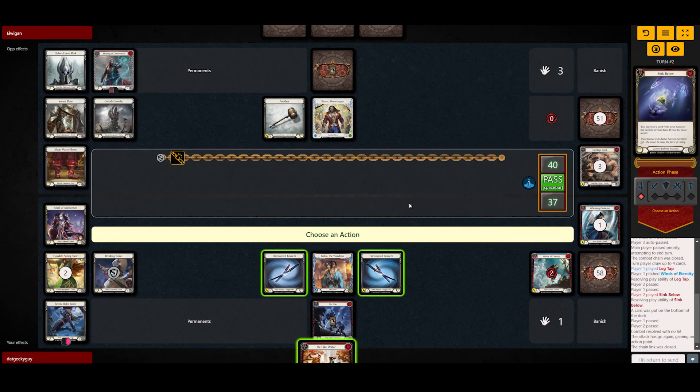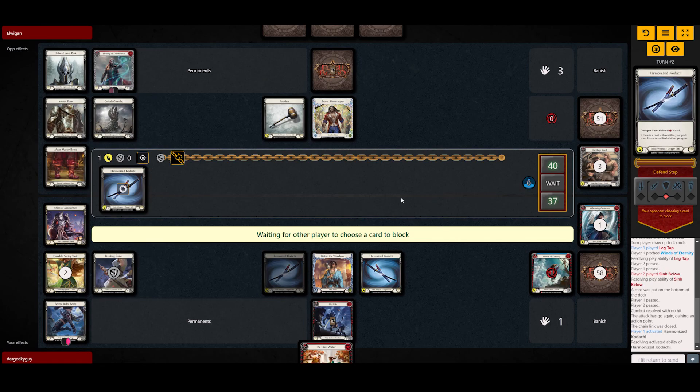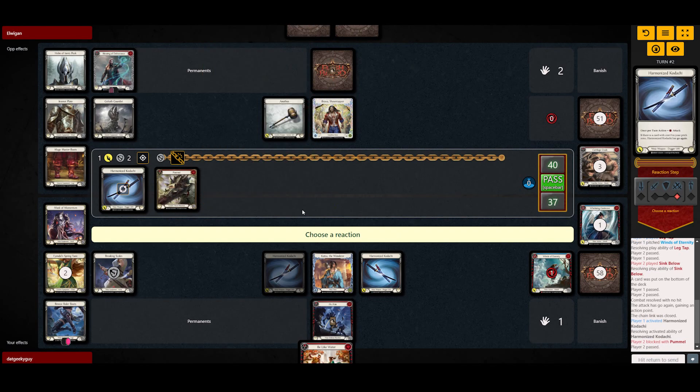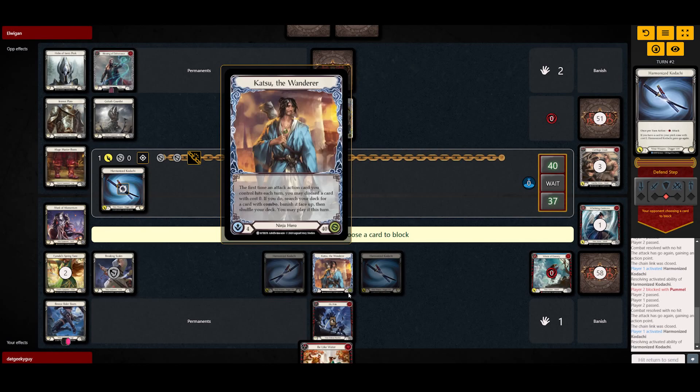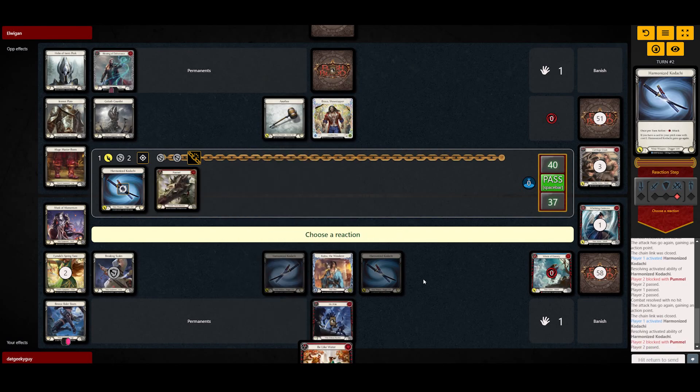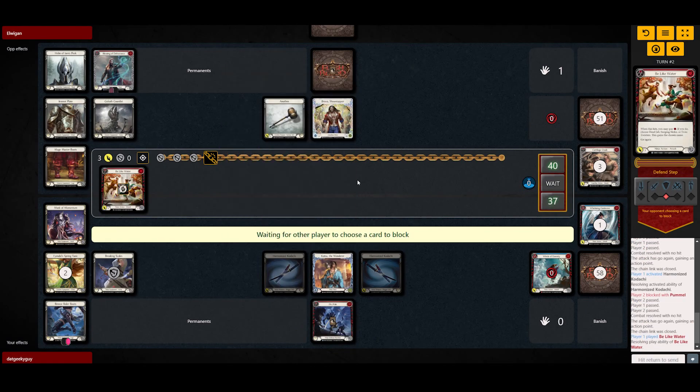I can see he might be a bit new to the game, judging from the equipment and stuff. He's blocking with one of the red Pummels, which is interesting. I don't really want to keep Be Like Water in my hand, so I'm gonna play that out. There are no reactions from him, because we just want to push some damage.